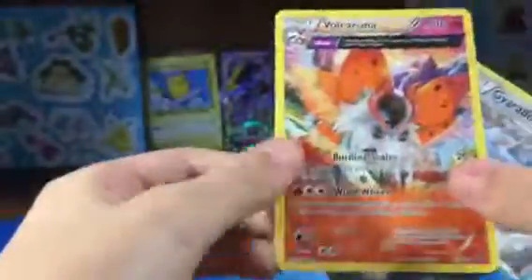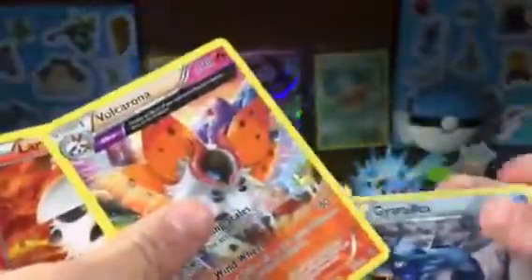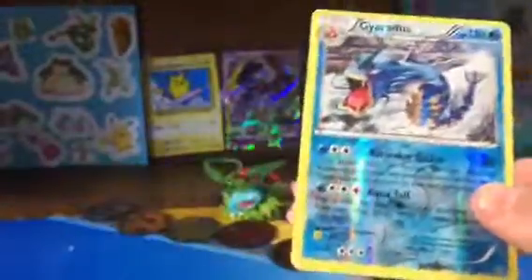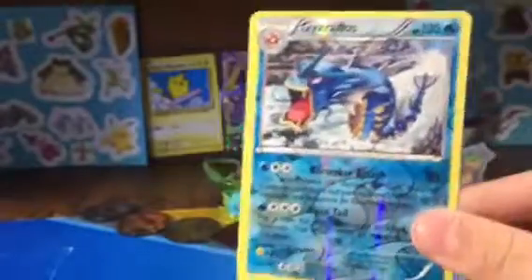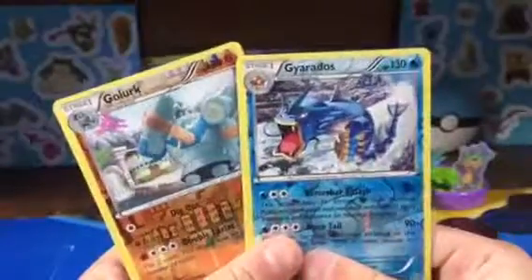And a Volcarona — not a holo. Even if there is a holo, that's an okay card. Got the two evolutions, and I got a Gyarados. I mean, Gyarados is cool — Gyarados is one of my favorites. So I did get two reverse rares, I guess, and I think this one is rare too.